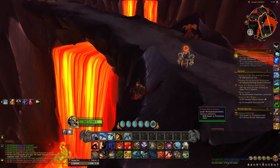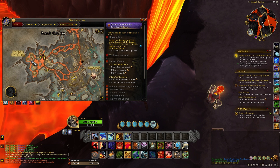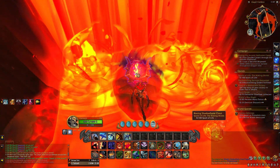The chest itself is located in Zakali Caldera near the world bosses Vakan and Golna. Head down to the bottom of the waterfall and you will find the chest, but you won't be able to open it. The message reads: the Shadowflame is too strong to bear.